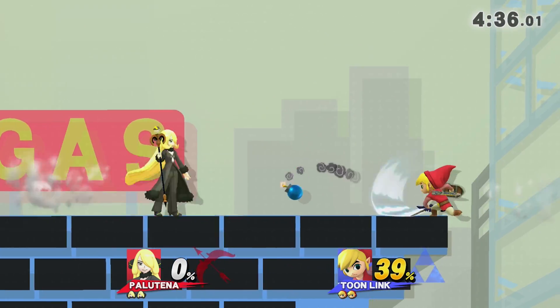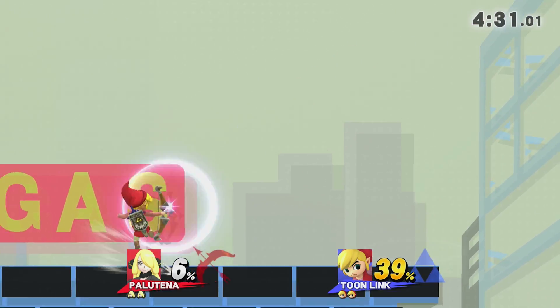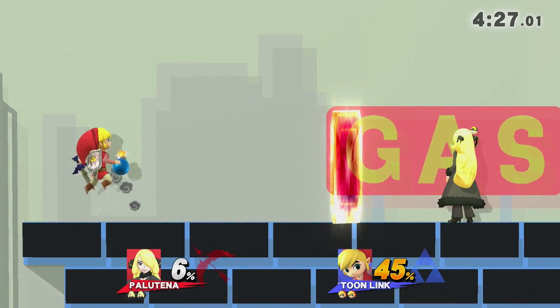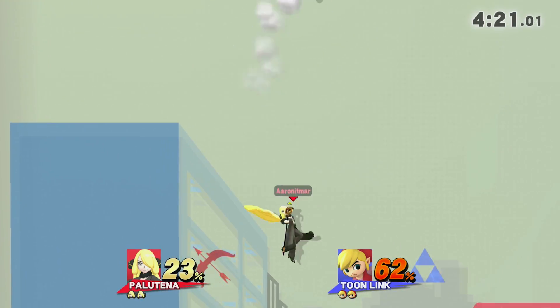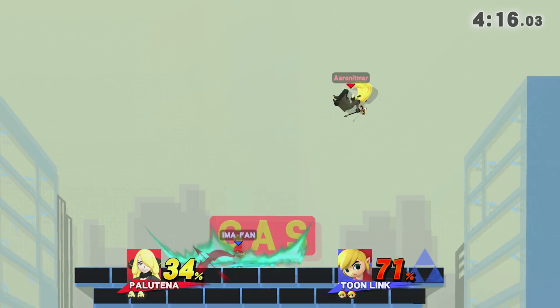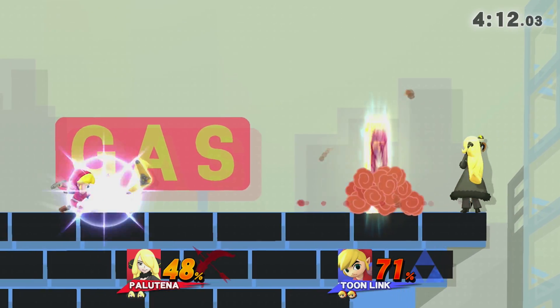I'm worried about this Toon Link, because Toon Link can very quickly turn your percent into a million just because of how the projectiles work. Gotcha with that last hit of up air — got you again. It's not killing nearly as fast as I thought it would. He's only at 71 — okay, that makes some sense.